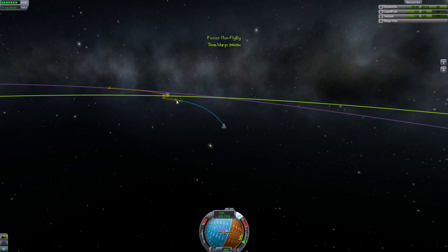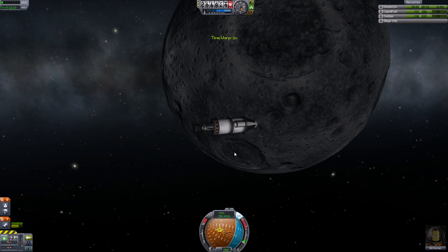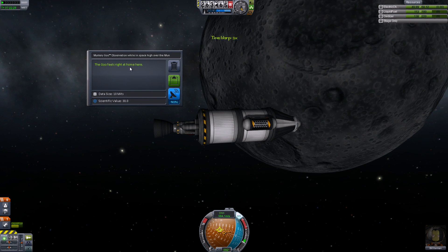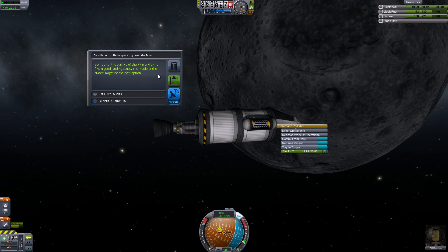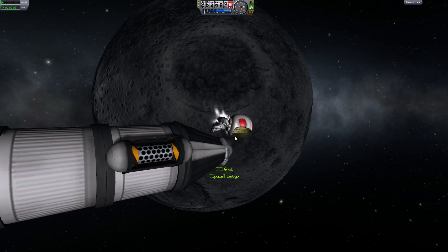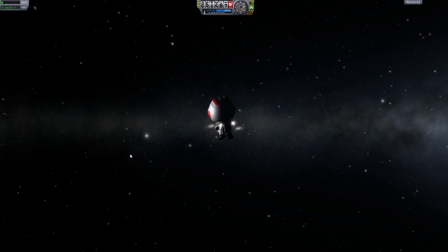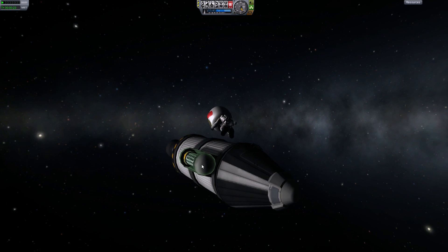Once we get close to the moon we're going to do a science test. Let's observe the mystery goo - it feels right at home here and we get 30 science points. Let's do a crew report - looking at the surface of the moon, trying to find a good landing spot - inside the craters might be the best option. Let's keep the data and do an IVA report around the moon. IVA report - that's a lot, great! Once we land on the moon there's a lot more stuff to do - plant flags and collect rocks.